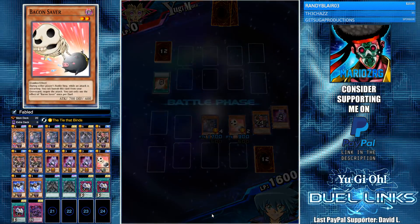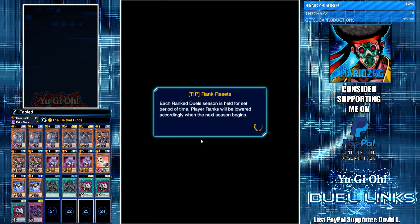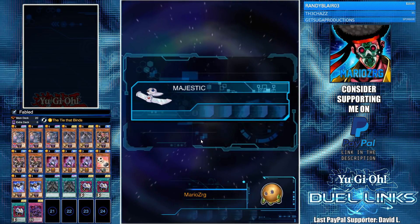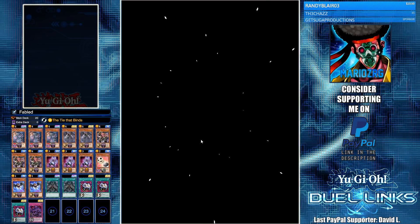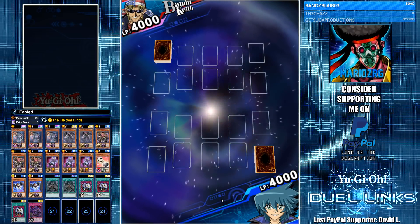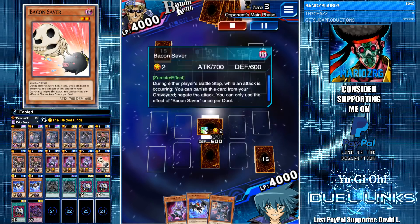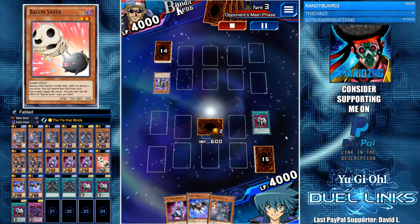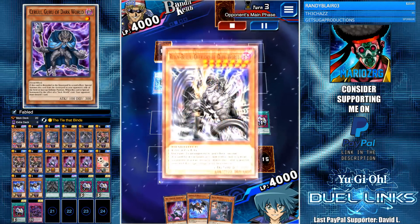Bacon Saver for the win! For the last duel we've got Appendix Keith, and this one was so satisfying. His deck had three Dealings, three Lightning, three Snow — all the wallet Dark World cards. He goes first; I set my Bacon Saver sensing a threat, which turns out to be super clutch. He snipes away my Enemy Controller, and Trans-Archfiend goes for the Ceruli into Rainbow setup.